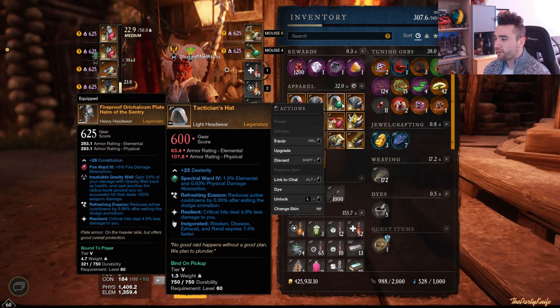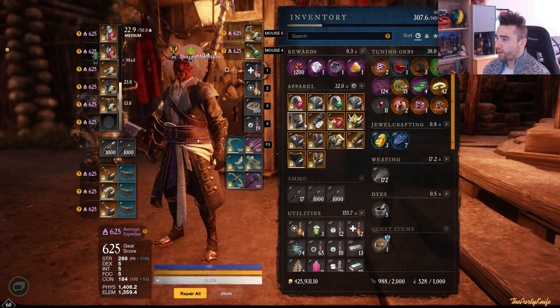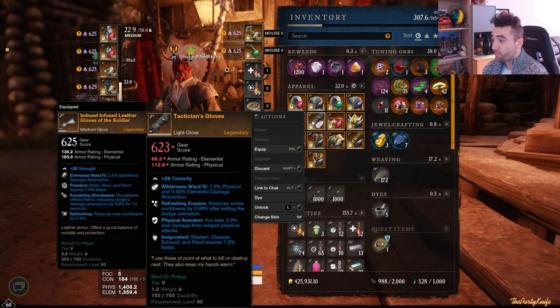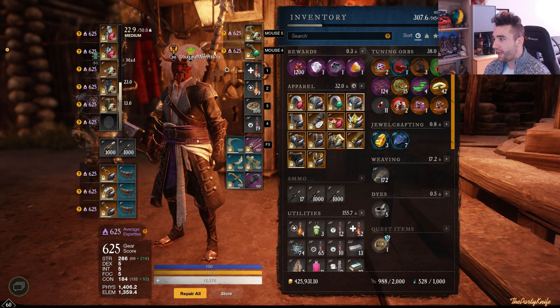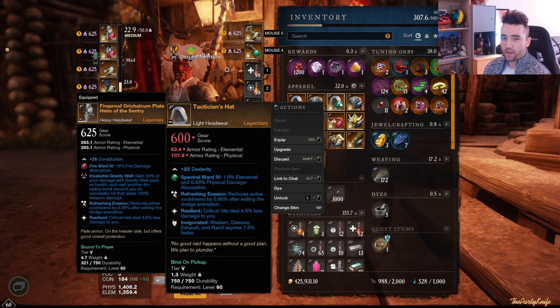These are essentially four really good filler items you can put in between your ability perk items in whichever slot you see fit — wherever you don't have a crafted piece. Maybe you have a decent purple but you really need a legendary. They have a combination of Physical Aversion and Elemental Aversion with Refreshing Evasion and Invigorated. Not a best-in-slot piece, but also not a terrible piece. If you're a fresh 60, these are really good pieces.